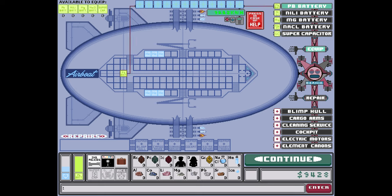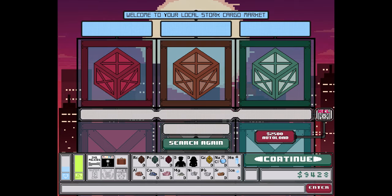That's all I got so far, and the battery is charging. This is the blimp hull, the cargo arms, the cleaning source, electric motors, the element cannons — nice. I don't want any problems so let's continue.